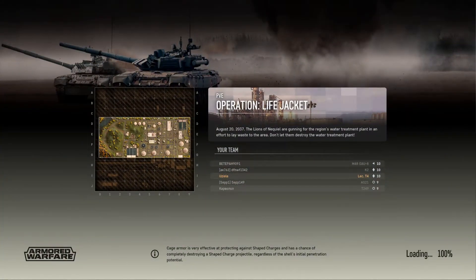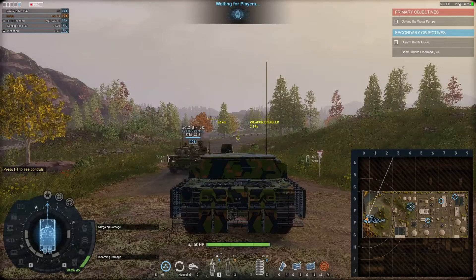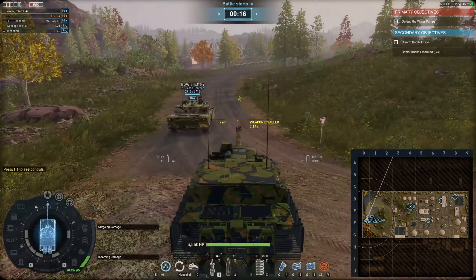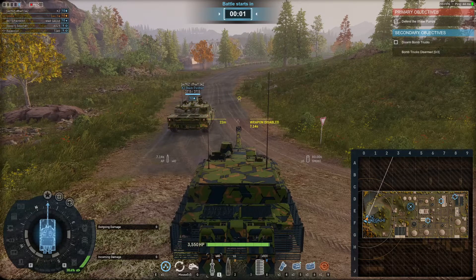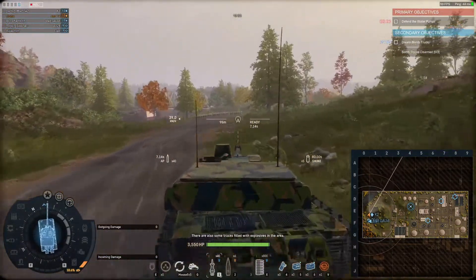On the map Lifejacket, we also have another tier 10 MBT — the Panther. We have a Gau tier 10 damage dealer. They're already moving to attack the treatment plant. My plan is to support the MBT and never go too far from the Panther. I position myself on the front line, though that's not exactly where I want to be with the Leclerc.